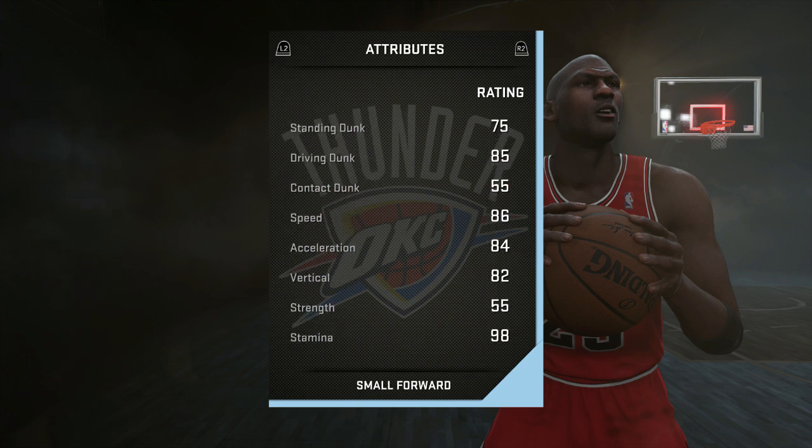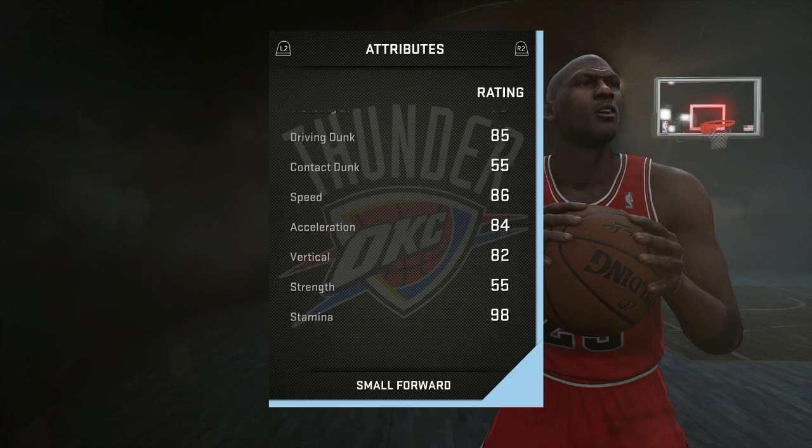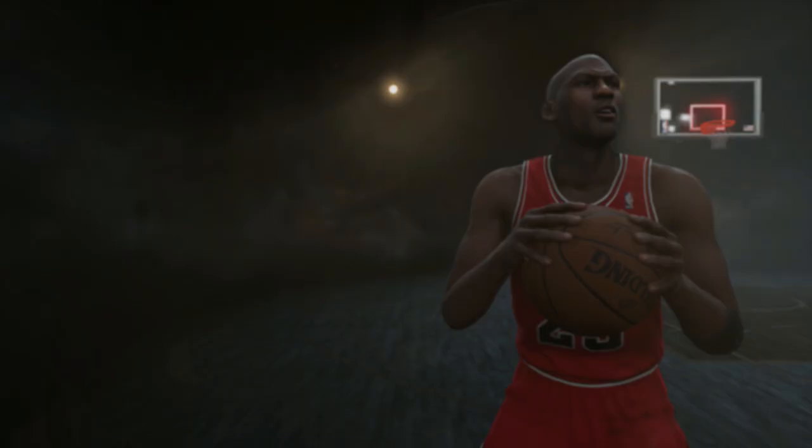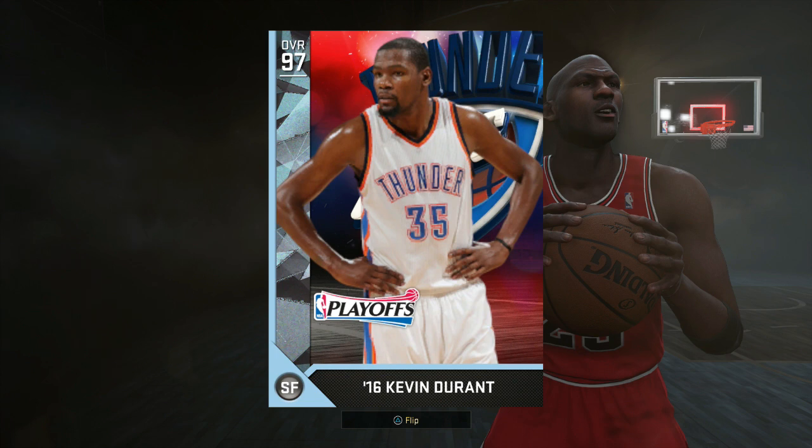His speed is 86, acceleration 84 — good, not great. If he had a speed shoe it'd be awesome, but then you're taking speed over offense, which with this card I would take offense. He's got good stamina at 98, so overall just a nice offensive juggernaut. I put him at number five: 97 Playoff Edition Kevin Durant.